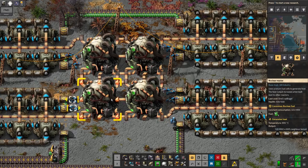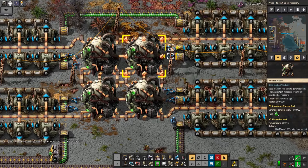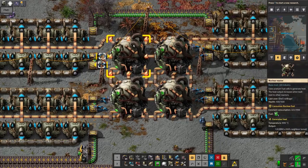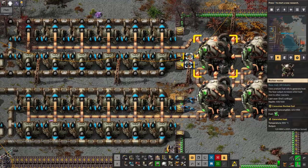Nuclear reactors are quite complicated. They produce a certain amount of power just inherently from having a single one running and fueled. But they have what they call a neighbour bonus — if they're touching another nuclear reactor, that'll double the amount of power they're producing. If they're touching two, it'll triple it; if they're touching three, it'll quadruple it. Basically, the number it's touching plus itself is the multiplier.